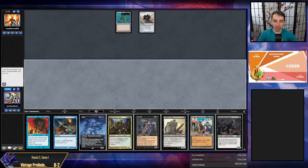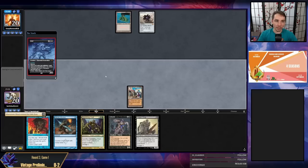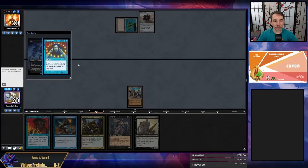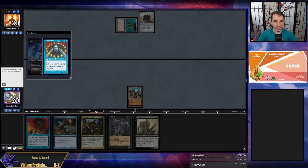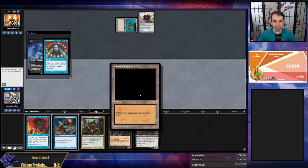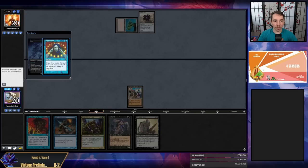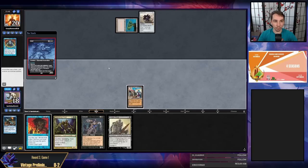I think I'm interested in casting Grief pitching Silversmote Ghoul. There's no reason not to play Bazaar first — I could activate on the spot. My gut instinct is I want to activate Bazaar knowing more about their hand. They're going to try to Brainstorm and hide cards from Grief — I'm definitely going to Mental Misstep the Brainstorm. If my opponent Forces back, there's a possibility I just activate Bazaar and get a blue card for Force.